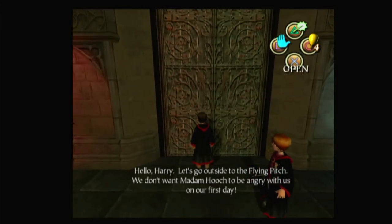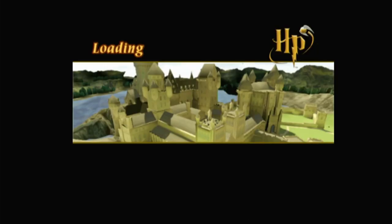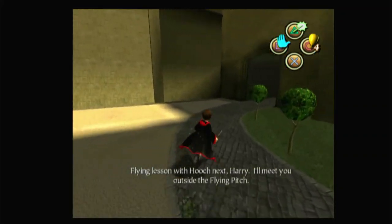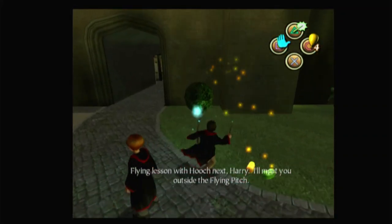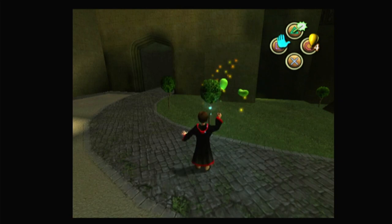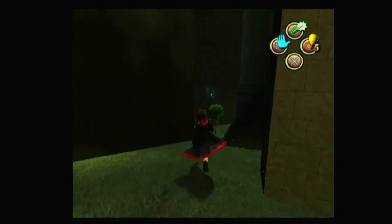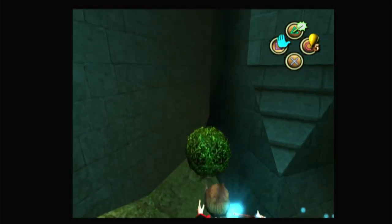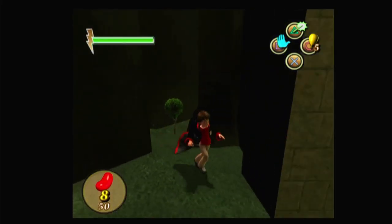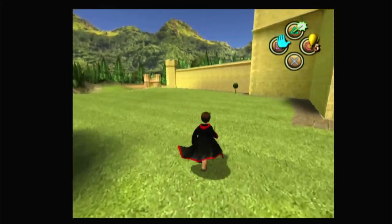"Hello Harry, let's go outside to the flying pitch. We don't want Madam Hooch to be angry with us on our first day." Yeah, let's go. We've got plenty of time, so I'm just going to show you guys some interesting things. Bushes like this one will likely contain beans and other sorts of items. And just like when we purchased the stink pellets, they'll ultimately start including those. Same thing goes for the non-explorable luminous balloons — you'll probably not use those nearly as often, but still interesting to get them.